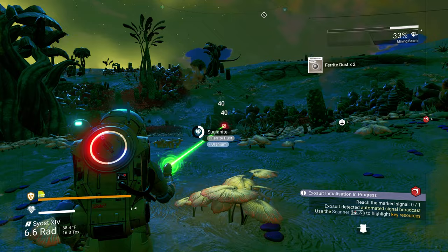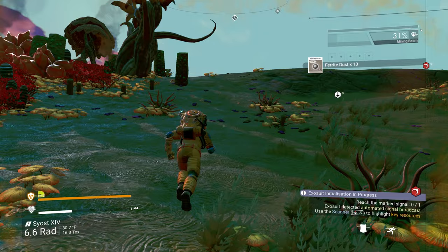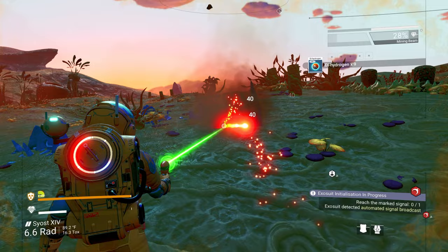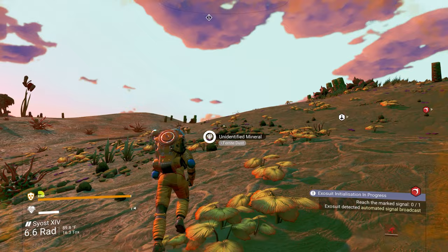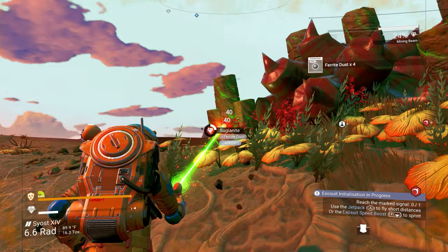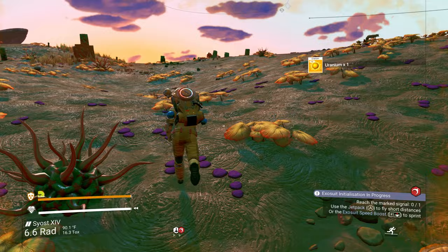Let's get some uranium to keep our protection going. One cool thing — and bad thing — about the radiation protection upgrade is it stops the environment from hurting you, but it does not automatically refill when you're inside like your regular hazard protection does. Your regular hazard protection refills automatically once you're inside a building, a starship, or a cave. The upgrade modules won't refill unless you charge them up with a special item — for radiation you need uranium, for cold you need dioxite.